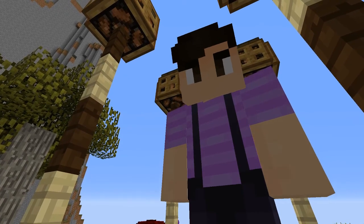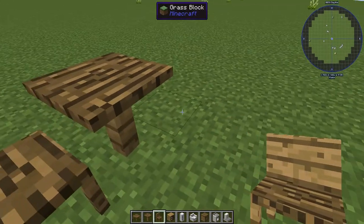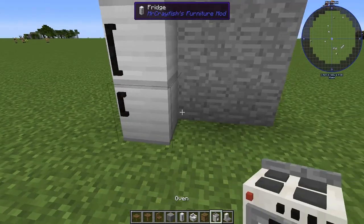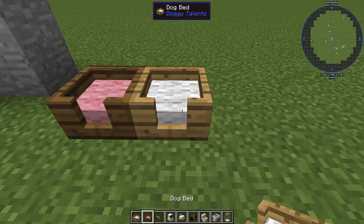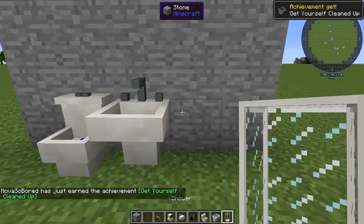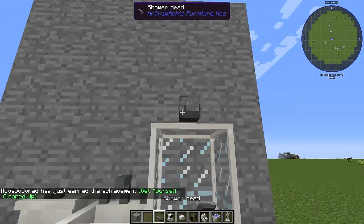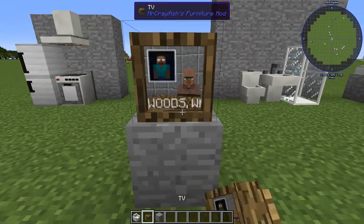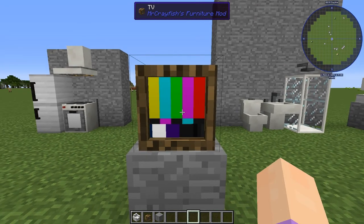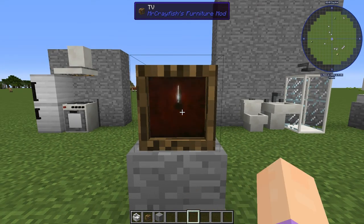At number 3 we have furniture. I realize that you can get furniture blocks within mods, but I feel like the addition of this to the vanilla version of Minecraft would be really awesome. Players can make even more detailed builds than they already can, and it would allow for more creative freedom. Just think about having an actual sofa inside your home in Minecraft, or a TV that you can actually turn on and watch. This would also help with roleplays.